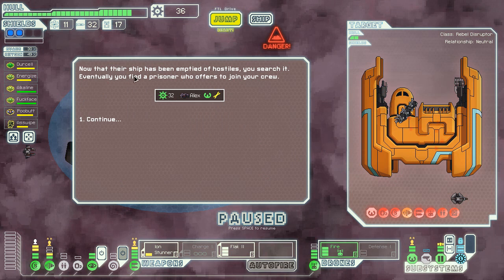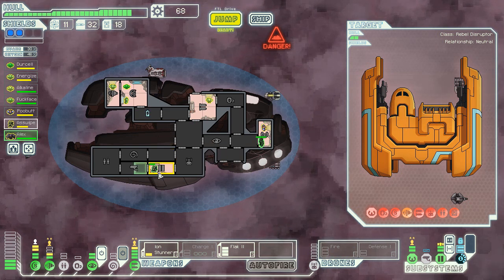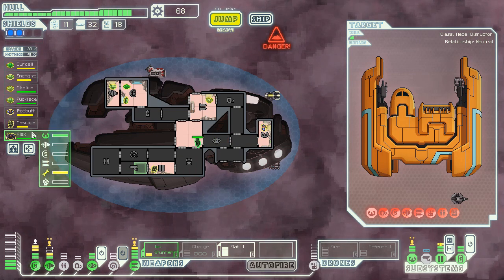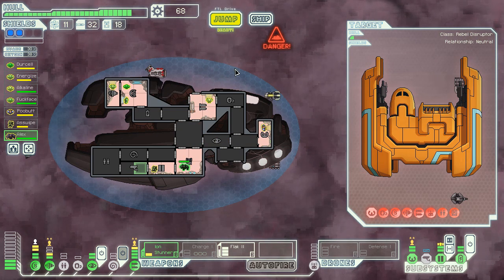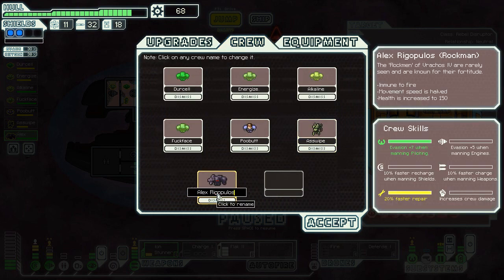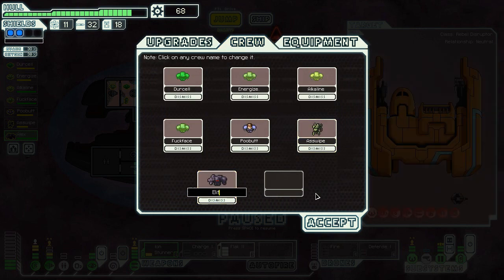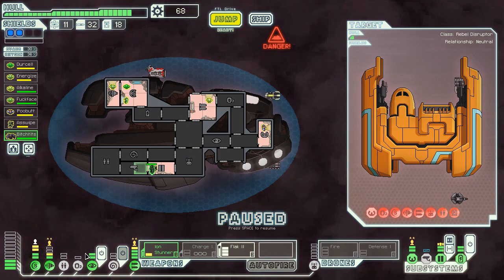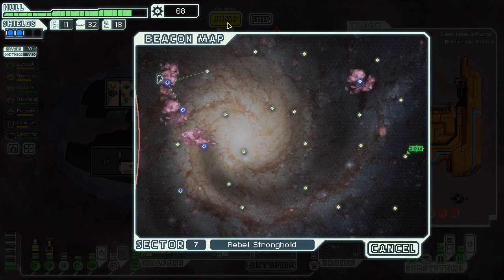Now that the ship has been emptied of hostiles, you search and eventually find a prisoner that offers to join your crew. Hello Mr. Rock Dude. Alright, we'll give it another chance. How many crew do we have? We got a lot. What shall we name this guy? Let's call him... Bitch Tits. Because all of my crew members are very vile - just like me.